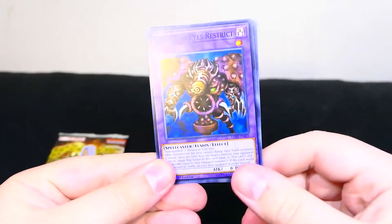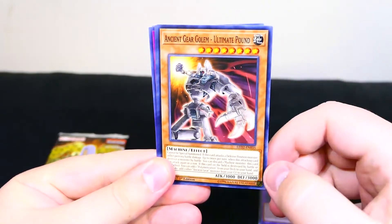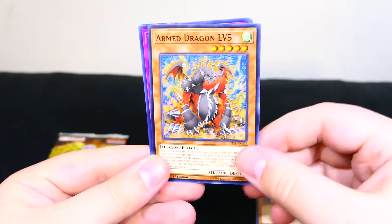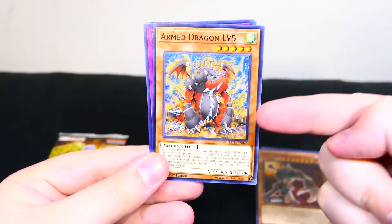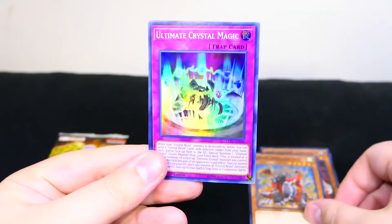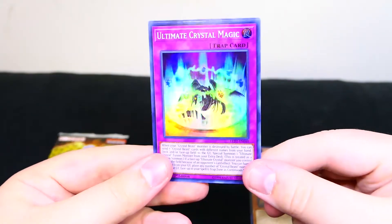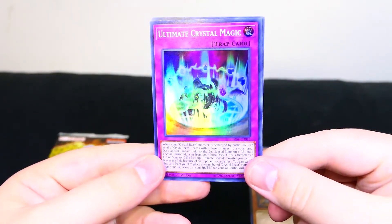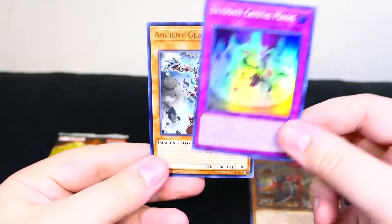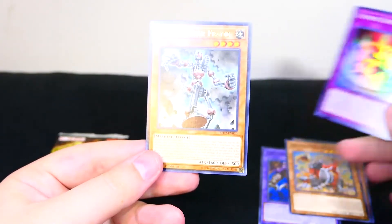Oh cool! Off the bat, Thousand Eyes Restrict. Nice. Ooh, Ancient Gear Golem Ultimate Pound. Armed Dragon Level 5 — only bad thing is they don't have Armed Dragon Level 10 in here; I've wanted that card for years. Ooh nice! Ultimate Crystal Magic — one of the new cards for Crystal Beast. Yeah, there we go. And Ancient Gear Frame, also a new card. Cool.